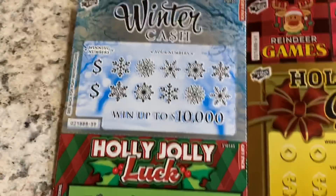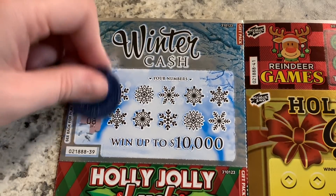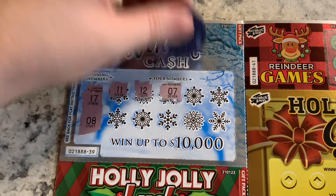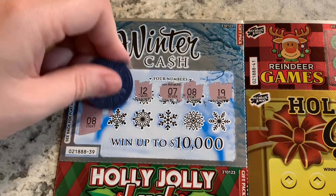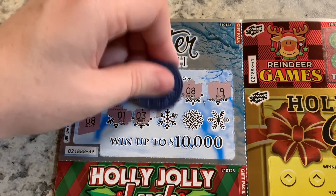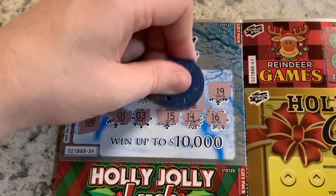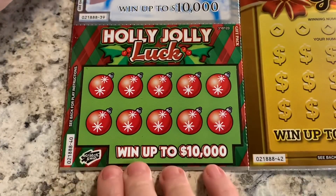What's this other one? We have Winter Cash — winning numbers. We've got 17, 8, 11, 12, 7, 8 — we have a match! 19, number 1, 3, 15, 14, 16. Number 8 — what did we get? $2. That's a winner!